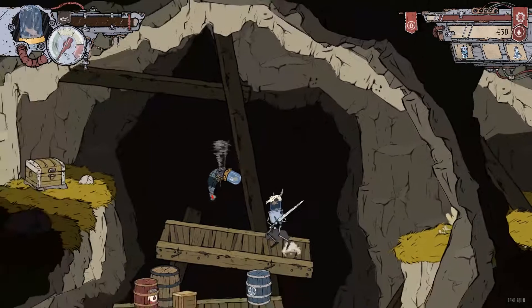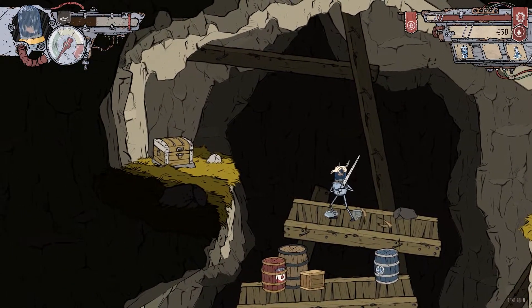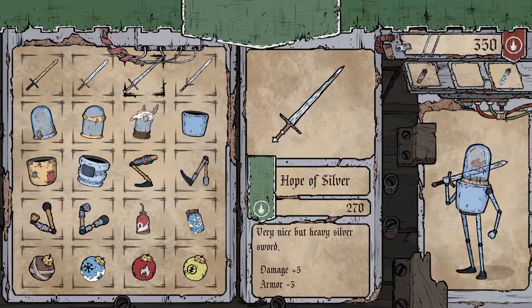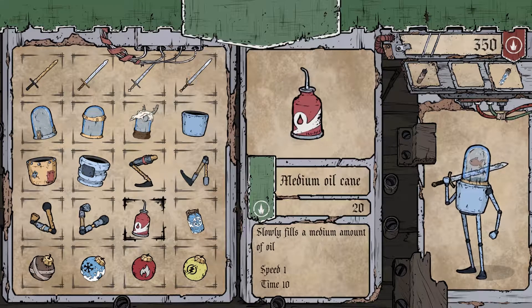When you destroy other pesky fish-armored baddies, you can collect scraps and sometimes some gold that they drop. The gold let me purchase upgrades like weapons, armor, potions, and bombs.